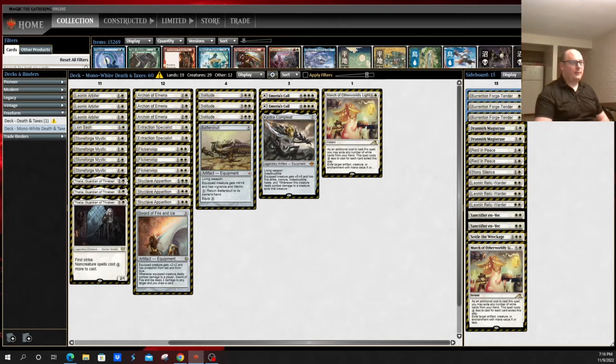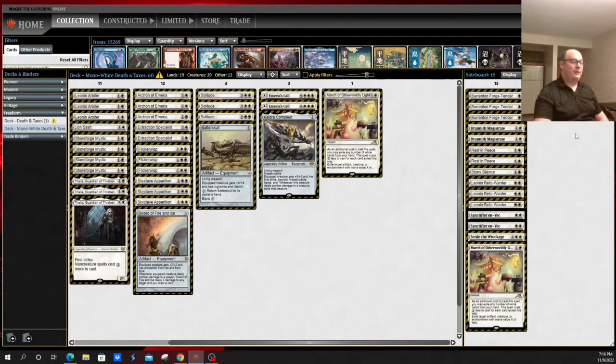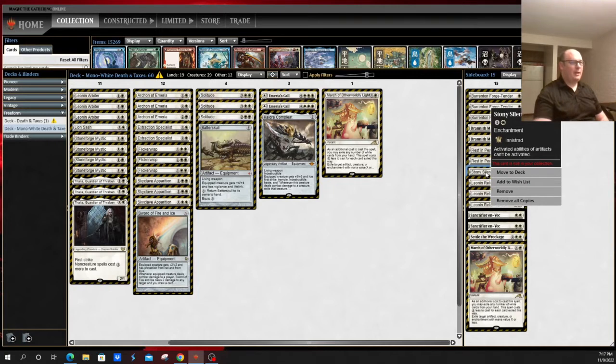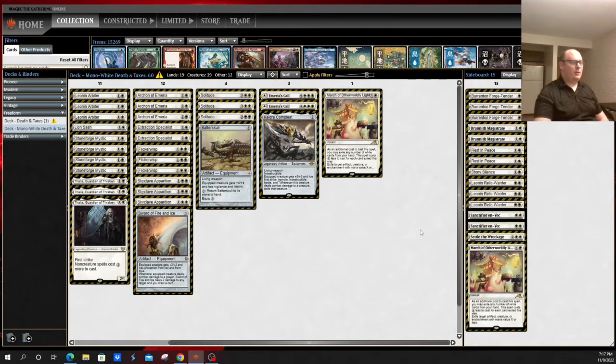The sideboard of this version is a little different. Burrenton Forge-Tender serves much the same purpose as Sanctifier en-Vec, although it can also prevent things like Anger of the Gods from sweeping your board — very tough for Burn or Murktide to fight through. Drannith Magistrate has a very similar effect to Containment Priest, except your opponents can't cast spells from anywhere other than their hand, meaning graveyard cards can't be cast or flashed back, and opponents can't exile spells and cast them, making Cascade notably worse. Rest in Peace for graveyard shenanigans — helps against Murktide, Dredge, and Living End. Stony Silence for anything with artifacts. Cell of the Wreckage is a nice combat trick to turn a race in your favor. And March of Otherworldly Light we've already covered.